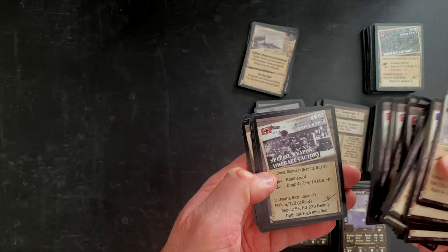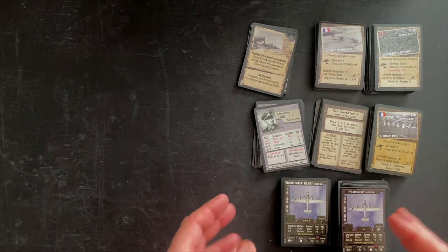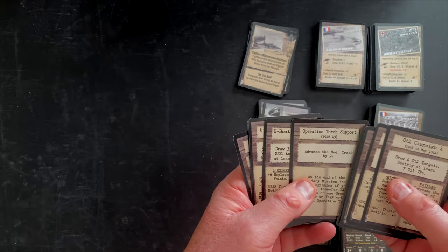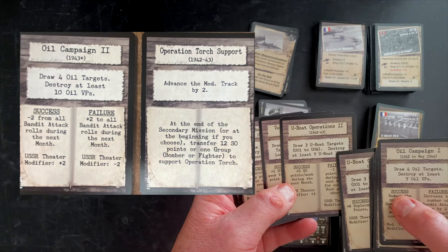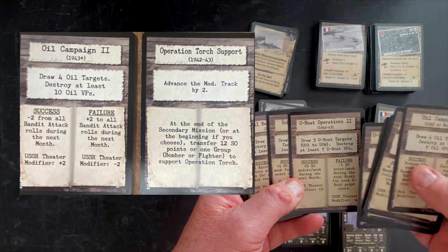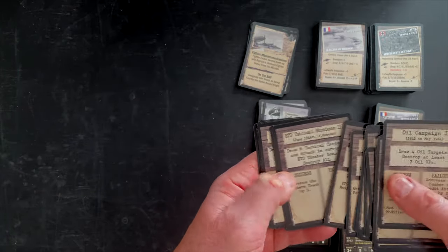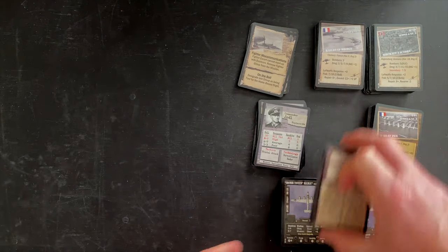Target types also include naval ports, vehicle factories, oil storage, oil refineries, V-weapon sites, marshalling yards for railroads, and railroad bridges. These targets are going to vary based on campaign - you might have one focused on airfield and aircraft bombing over Germany, or one helping the allied invasions in Normandy. In addition to your main missions, a lot of campaigns have what are called secondary missions. For example, draw three U-boat targets to destroy U-01 to U-06, destroy at least seven U-boat VPs. These are optional missions you can try to do for extra push-your-luck campaign scoring.